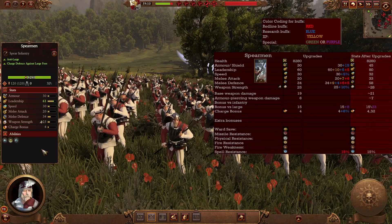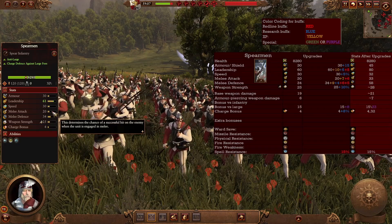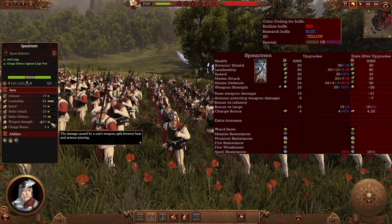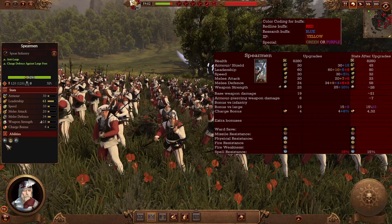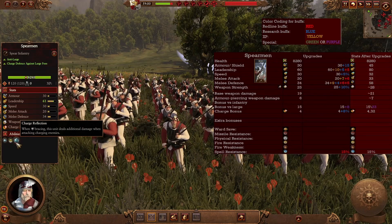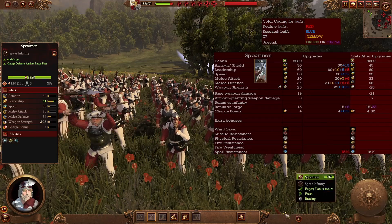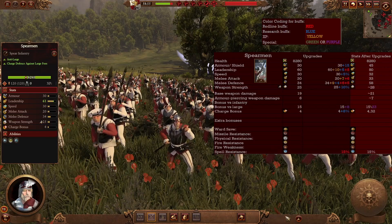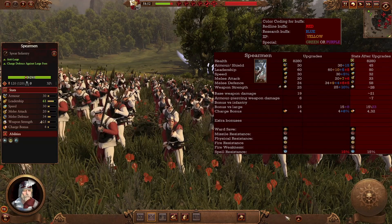For your first infantry unit, the Spearman — a basic, almost chaff unit. They have poor melee attack but great melee defense, so they're good at holding the line. Not a lot of armor and no shield, which is their biggest weakness. They do have an anti-large bonus and charge defense versus large plus charge reflection, dealing back additional damage when enemies charge them. In the late game they get upgrades enhancing their ability to withstand punishment, but the lack of shields means you'll likely want the next unit instead.